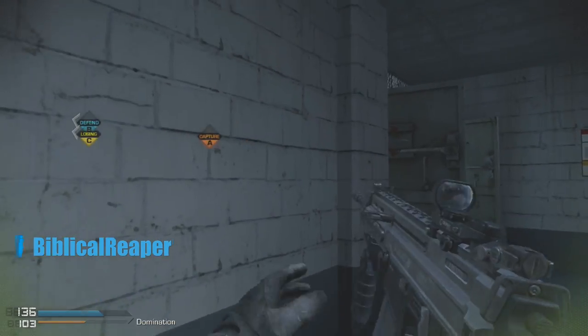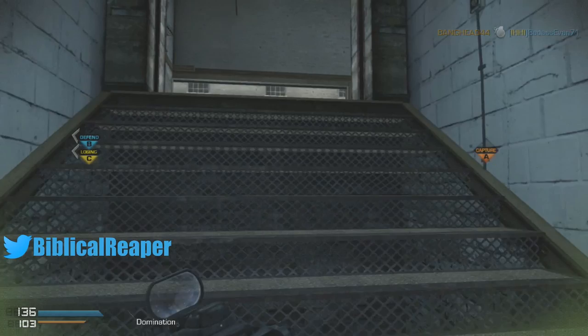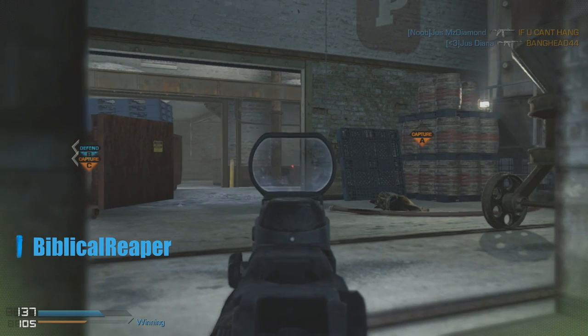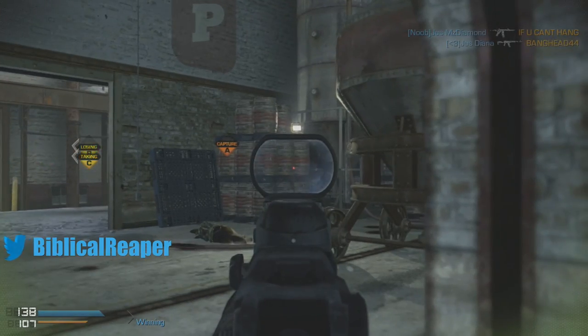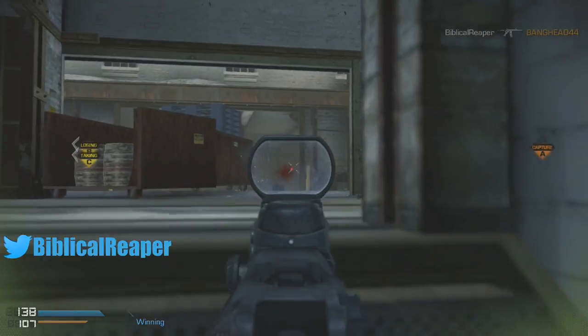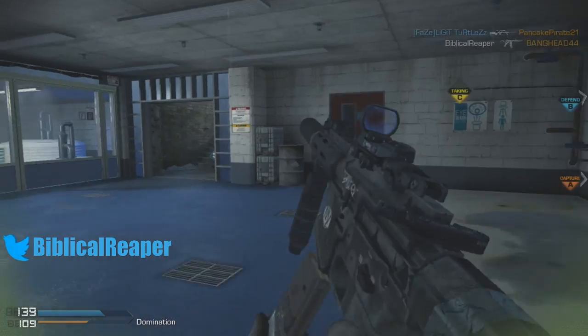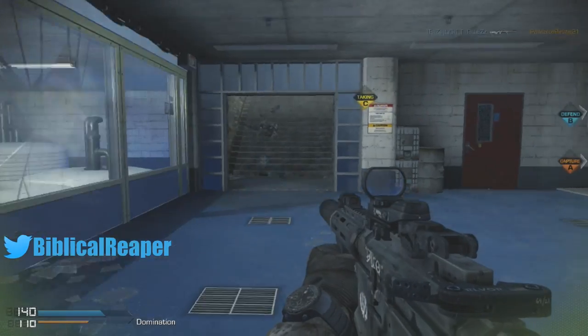Just keep going back and forth, strafe, make sure you're aiming down sight when you're going down the pass. Right now I hear somebody but I don't know where they are, so I'm just going to take it slow. It's a little bit campy, but in this game if you don't take your time there's going to be somebody sitting in a corner with a dog or IED.